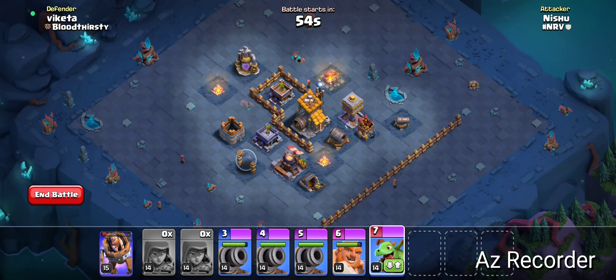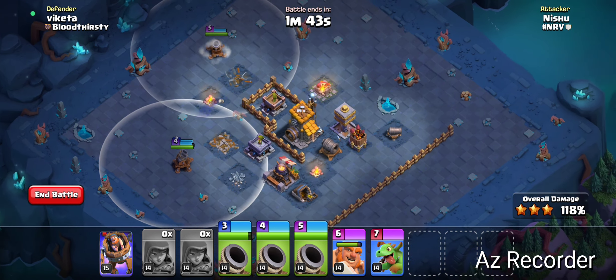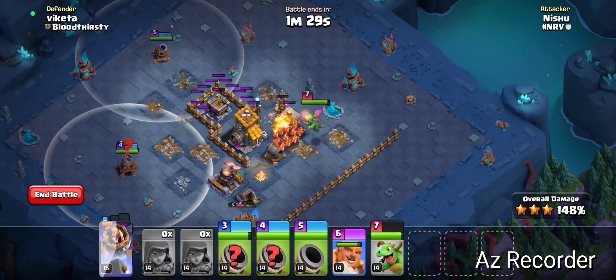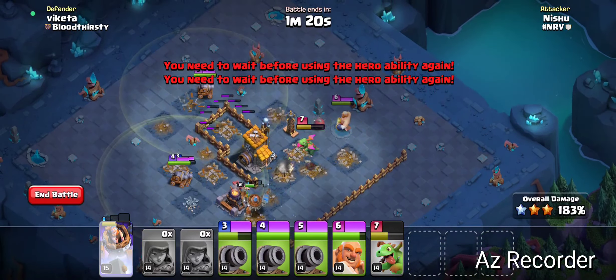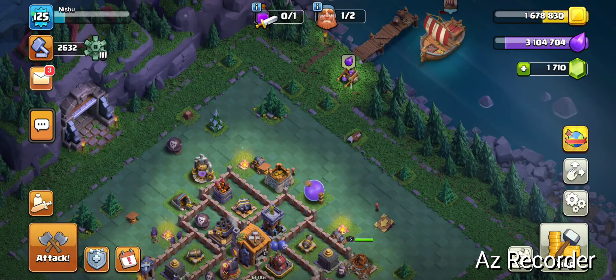I'll just take a Baby Dragon. Push the other Cannon Cart from the top — there goes my Baby Dragon. The Battle Machine can come in from that side. I'll just take a giant Cannon Cart out of here. Finally 200 — of course it is. And that's our star bonus. Nice.